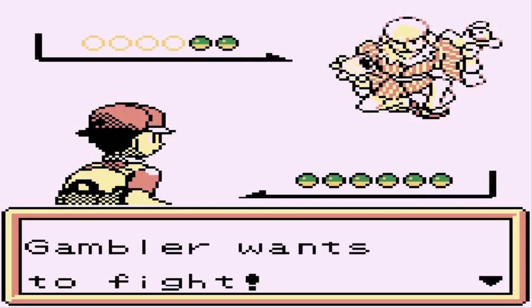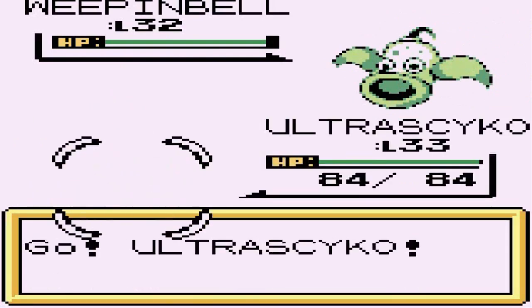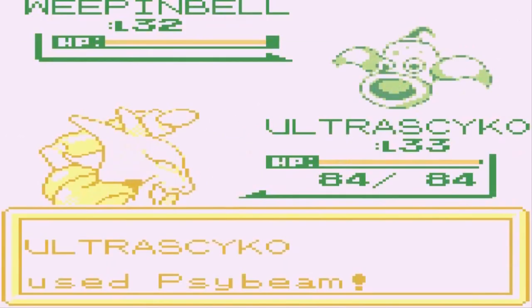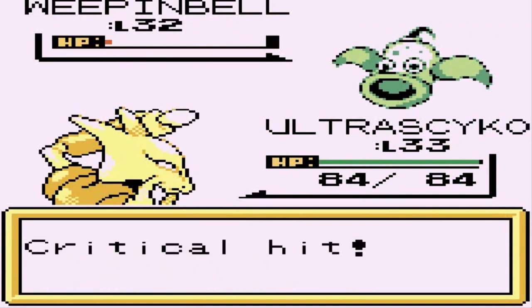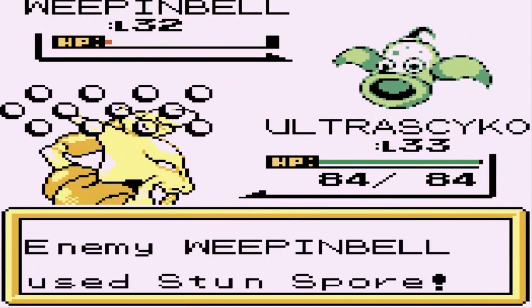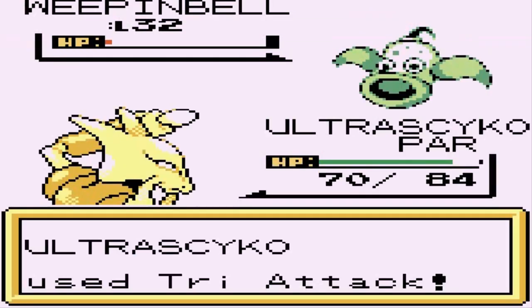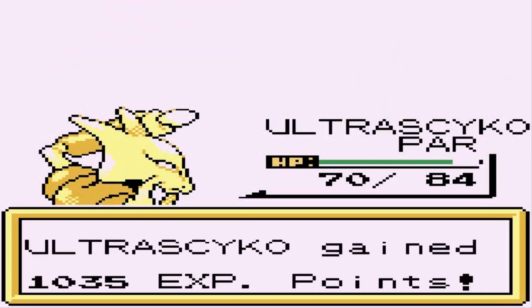Here we have a Gambler — let's see what you're all about. He wants the fight and he's coming out with his Weeping Bell. Big mistake — big, big mistake right here. Let's go with a Psybeam attack. That right there nearly takes out Weeping Bell. We're going to go with a Tri-Attack right here. That was super effective.